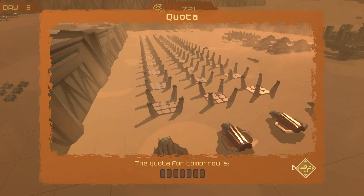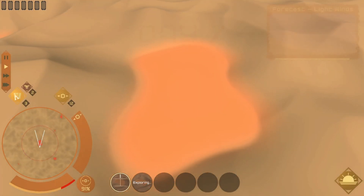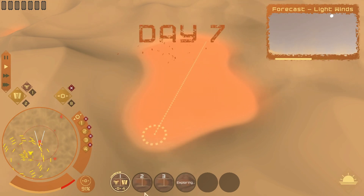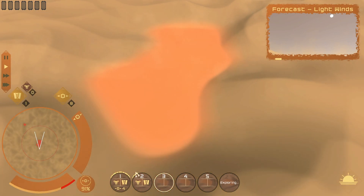We have a quota of 7. Light winds — that should be fine. Actually, what I should be doing is deploying. It's not a fantastic region. Oh yeah, only the two.